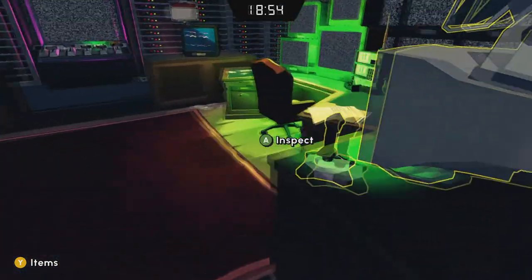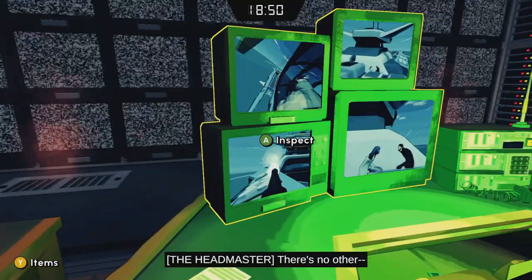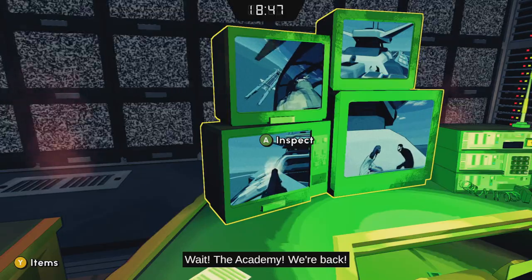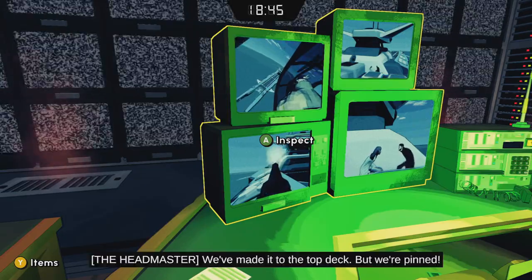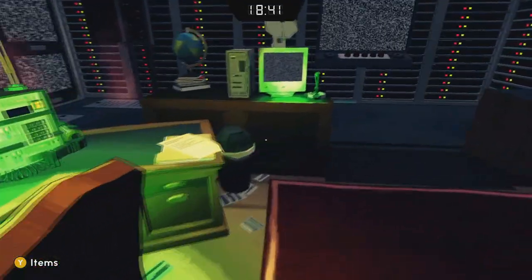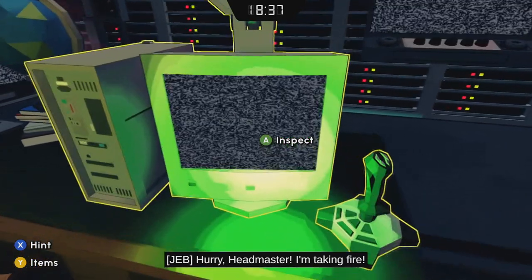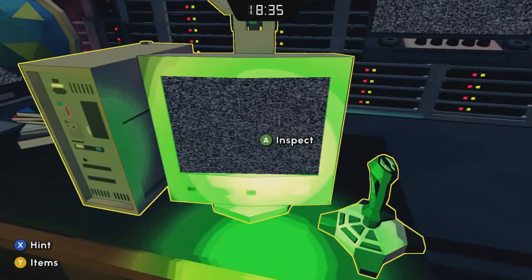Reconnecting — power is restored. We've made it to the top deck but we're pinned and can't get to the helicopter. The turrets are a problem, so they need your help to take out the turrets. Look at the monitors.